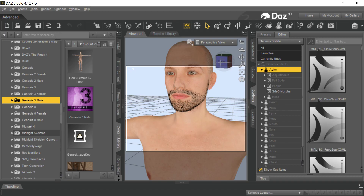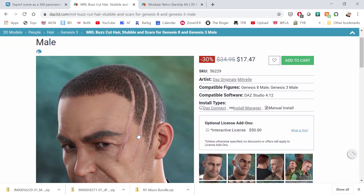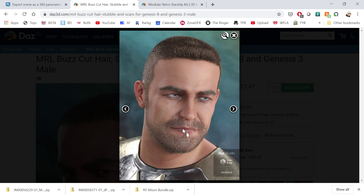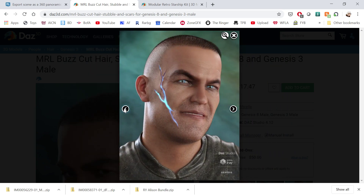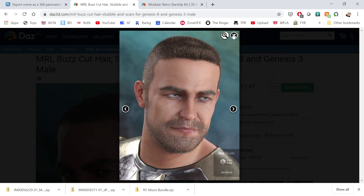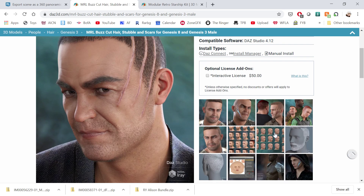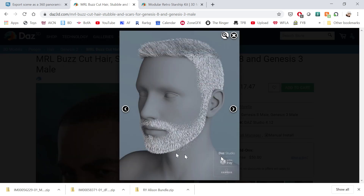There's a package here — Buzzcut stubble, if you look here. This is a Daz package you could use. This is something else that you could use. It has scars as well, but it has this stubble that works pretty good. And you can see here are the actual maps for it.